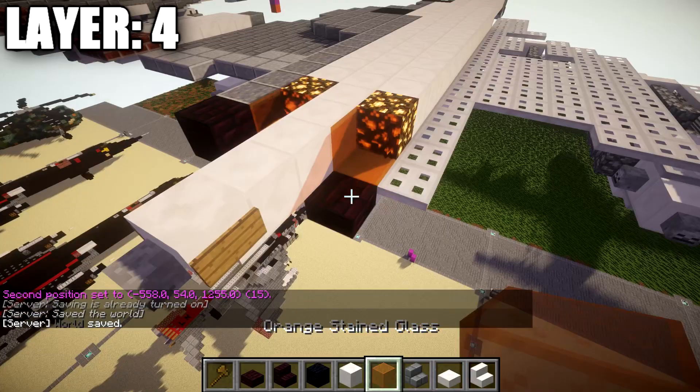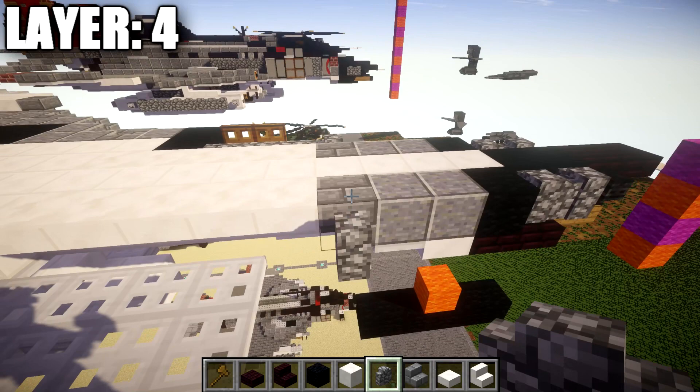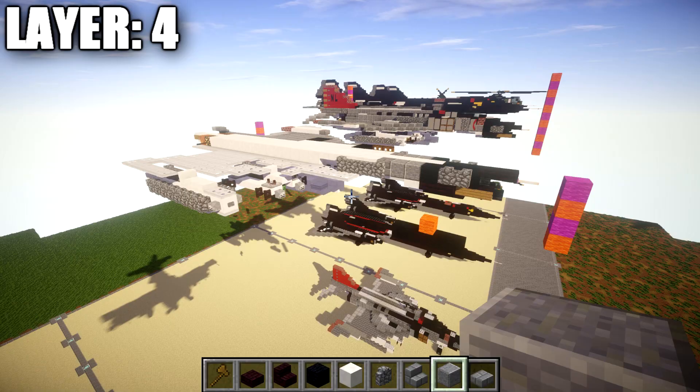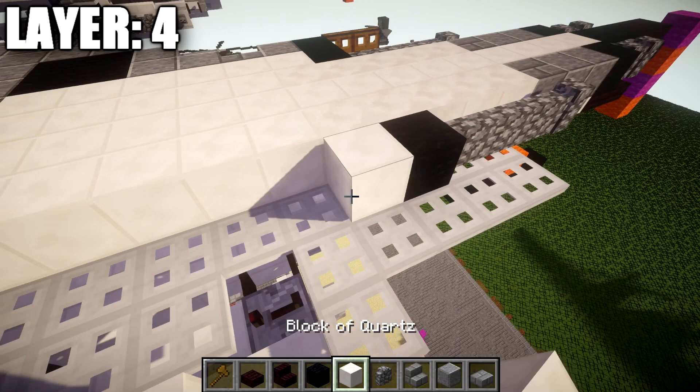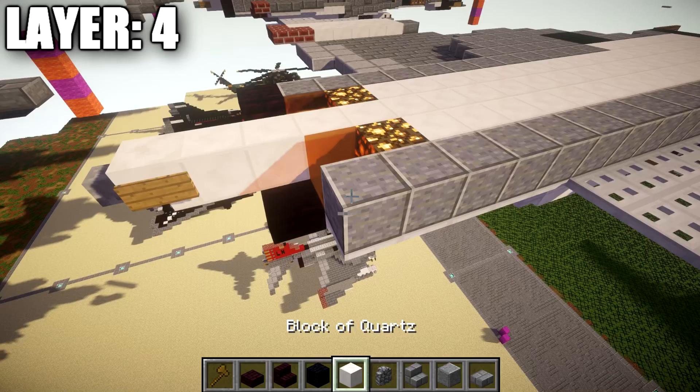Going back to the front and working out to the side for the next row: place down a cobblestone wall coming off this stone brick stair, then one, two, and three cobblestone walls back. After those cobblestone walls, place a black wool block, then a row of six quartz full blocks back, then twelve polished andesite blocks back, followed by a nether brick full block on the end, in line with the nether brick top from the previous layer.